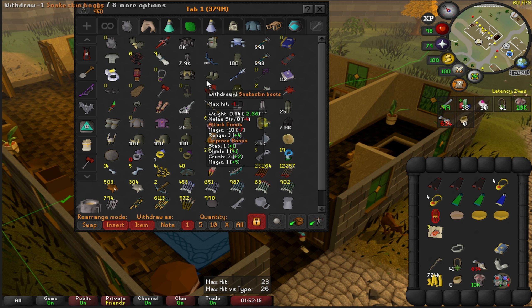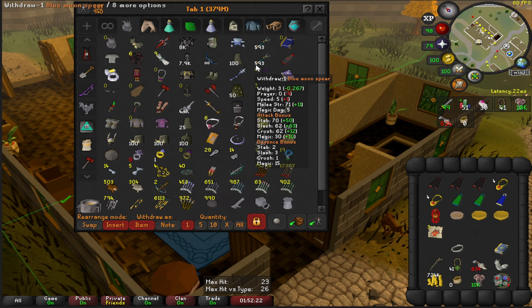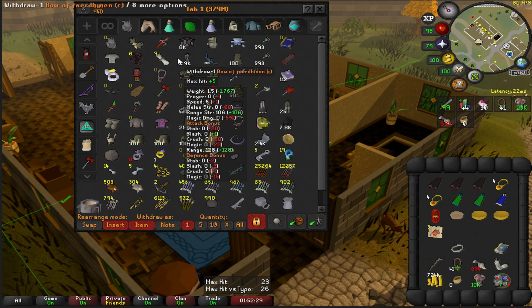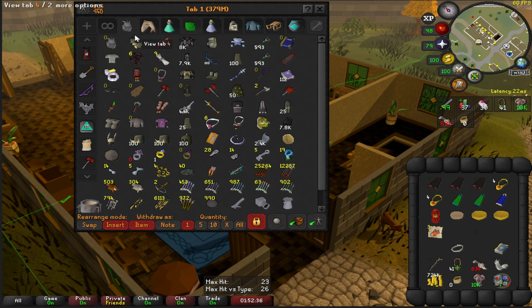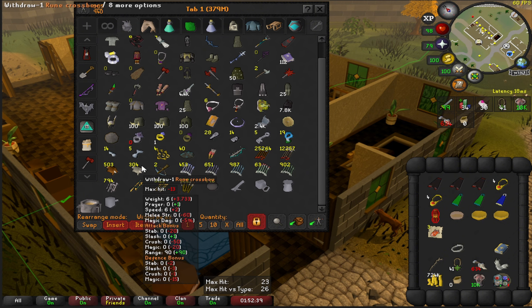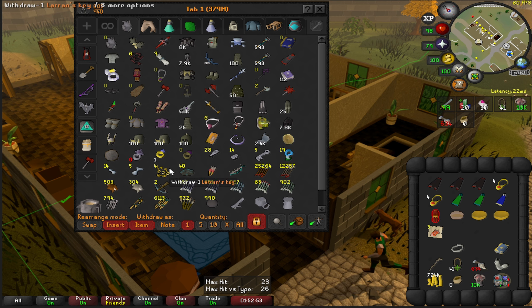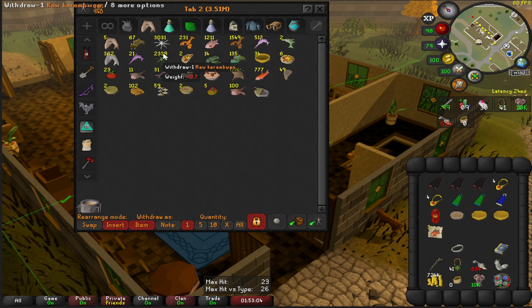That's the main tab. I then created my armor tab — kind of a BIS tab — with all the gear I use pretty much no matter what I'm doing, whether it's raids, slayer, or anything else. Some of these are duplicates which I haven't figured out yet. Down here are my arrow choices, cannon, and my one half dragon claw. Once I get the other one, it'll go here. We have 40 brimstone keys — maybe I'll save up to 100 again. Food tab didn't really change much.